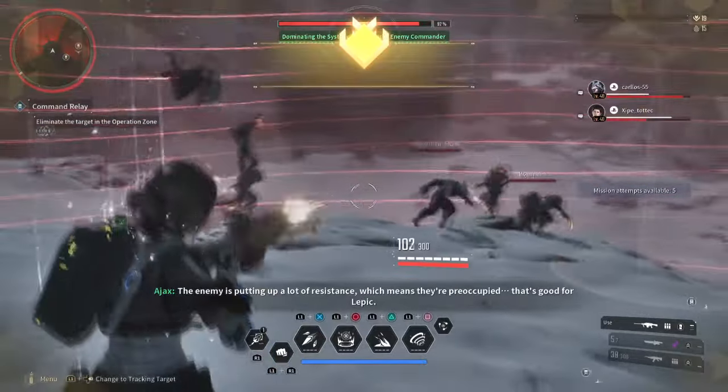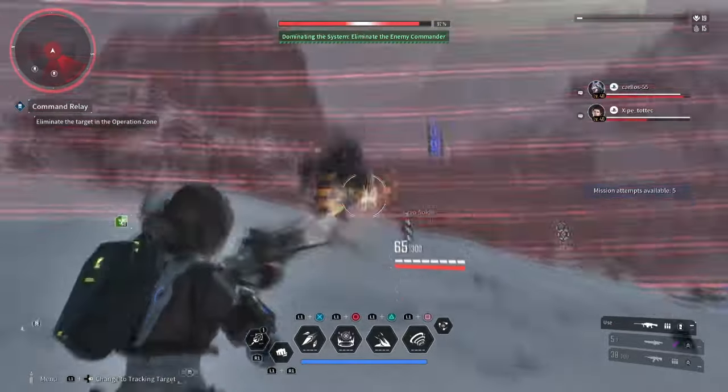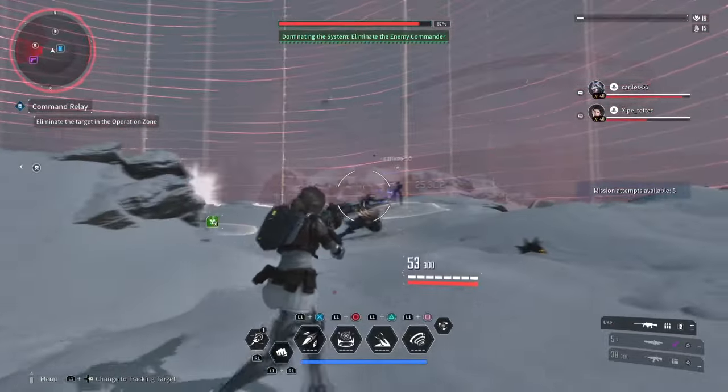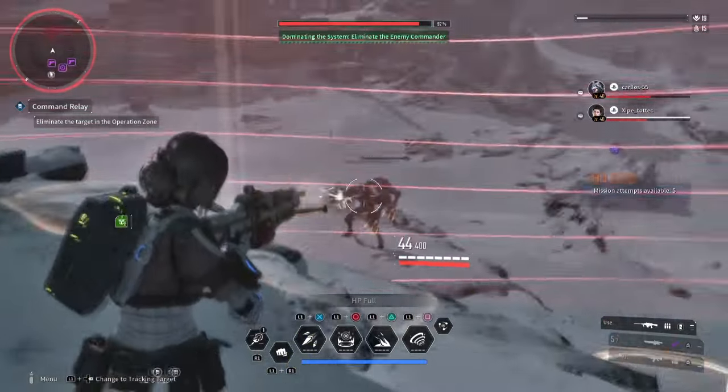This mission will drop Polyatomic Ion Particles in a large quantity compared to other areas. Although it says 10 minutes or less, you should be able to complete this in less than 3 minutes, making this a nice and easy area to farm for solo or group players.